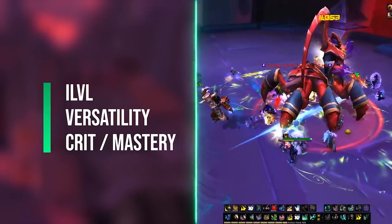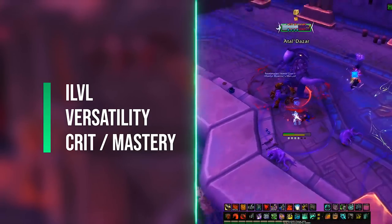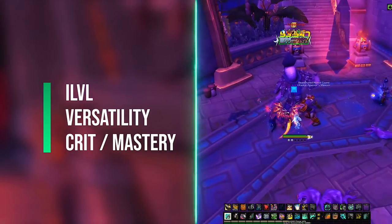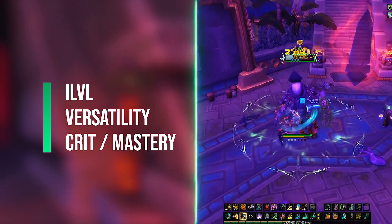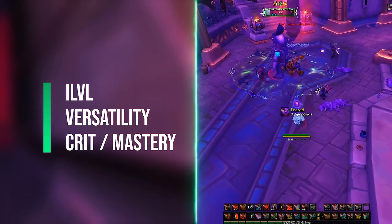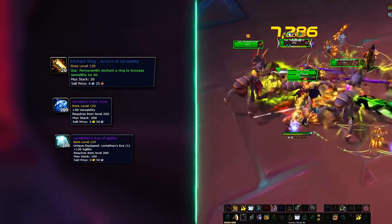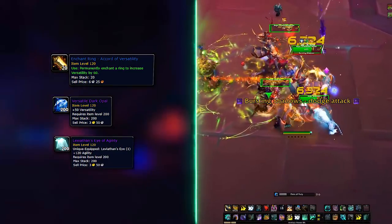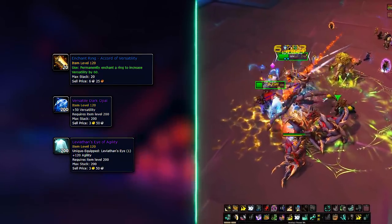You want versatility, purely for the added damage on top of your mastery and Hit Combo talent. Followed up by critical strike, with the actual mastery stat being more or less on the same level as crit. Haste can also play a role here, but your main concern should always be versatility. Do take note that mastery tends to lose its value depending on what corruption and azerite traits you are using — the more damage you get from those, the less mastery you will want. For your ring enchants, you want the Accord of Versatility and Versatile Dark Opal. If you're still gearing up and not yet at 450 item level, a Leviathan Eye of Agility can be placed in one of your sockets.